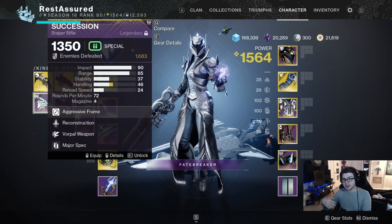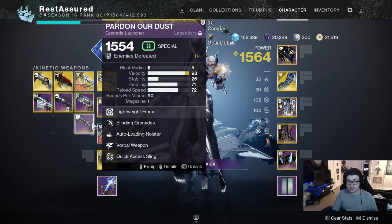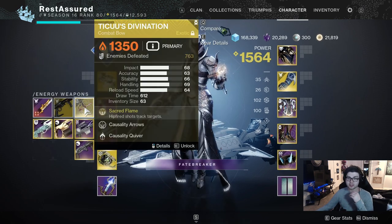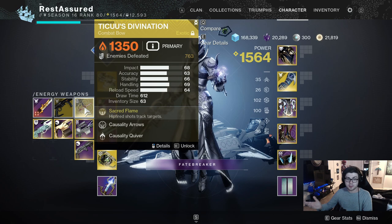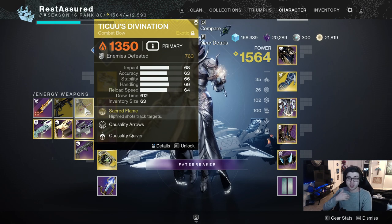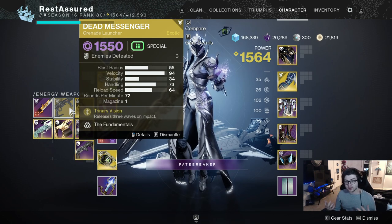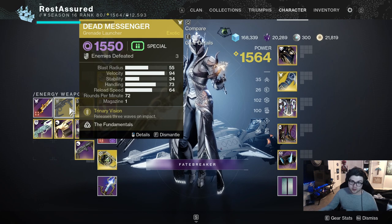I'll also have Succession for taking out long range Majors, and Pardon Our Dust — a Blinding Grenade Launcher that I 100% always recommend taking in any endgame scenario. On the energy slot we have Tik'un's Divination, which is very underrated and great for single targets and Majors — it now has a 40% damage buff to Majors. Then Deathbringer is also going to be running; if there are shields you need to take out, this has access to every element for crazy add clear.